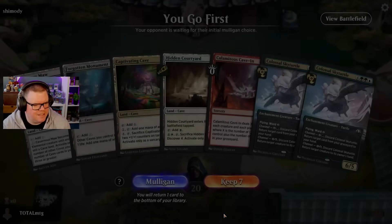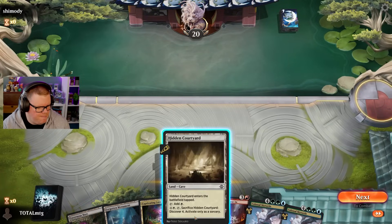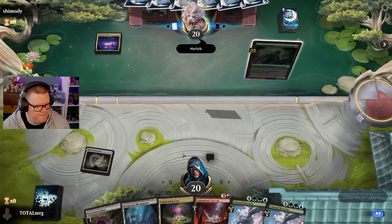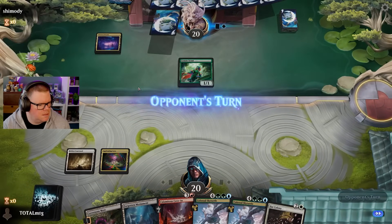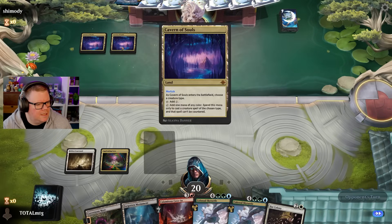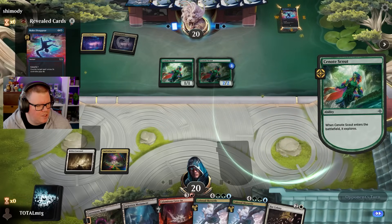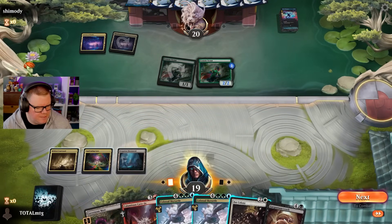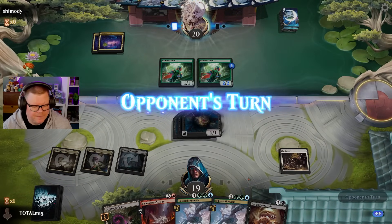Alright, here we go - Caves, let's go! There's lots of caves and a bit of removal, I like it. We've got Mirror Folk and Captivating Cave, double Cavern of Souls. There's a reason why when I'm playing counter magic I have to run three or four Field of Ruins just for that. This comes in, so I can go Bat Colony, auto-pay, make some bats!